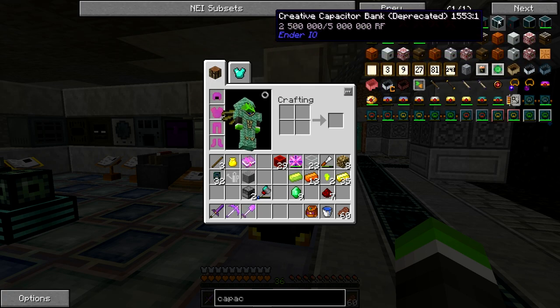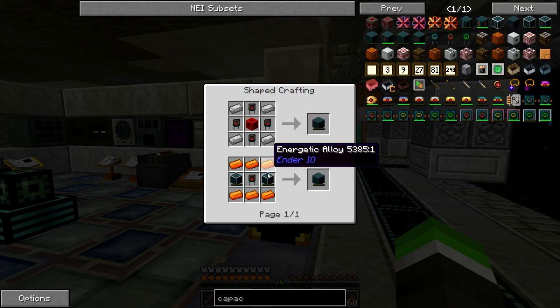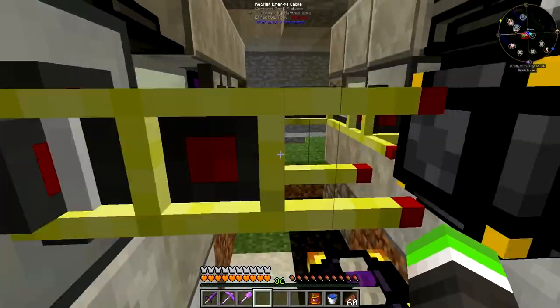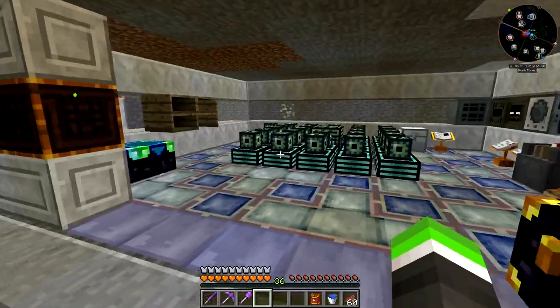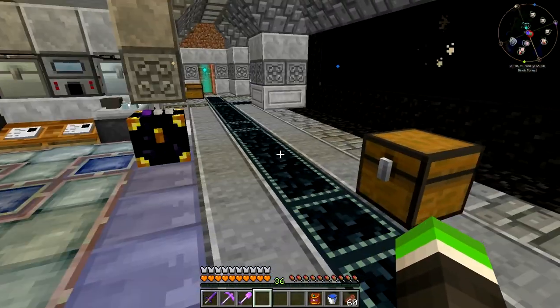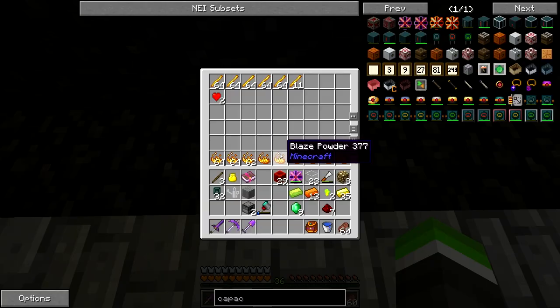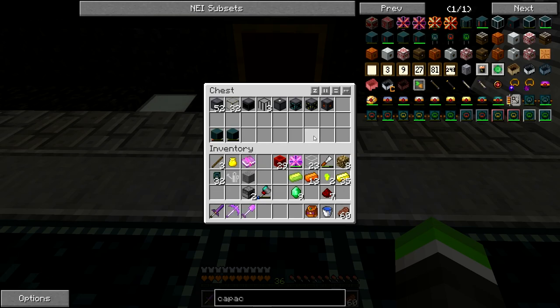I can see the smaller capacitor ones here. The deal is I don't want the smaller ones - I want to craft the bigger ones in the first place. So I'm going to get rid of stuff in this room, shift things that don't belong here, and the blaze spawner will be in this room. It's actually doing a pretty good job.